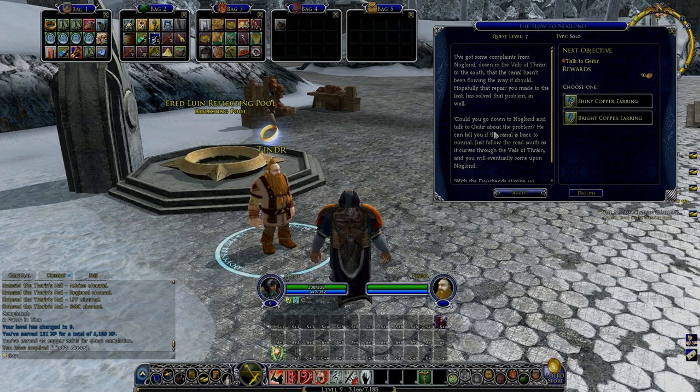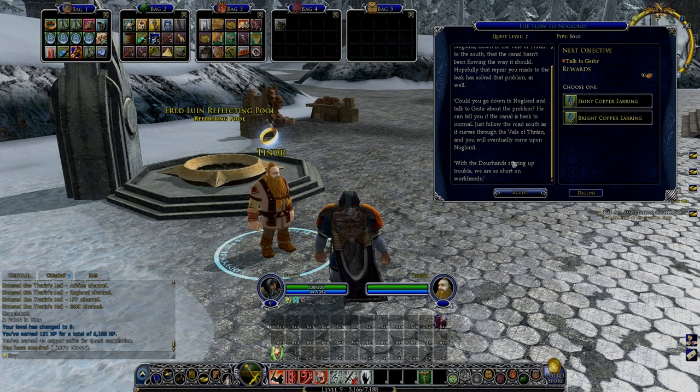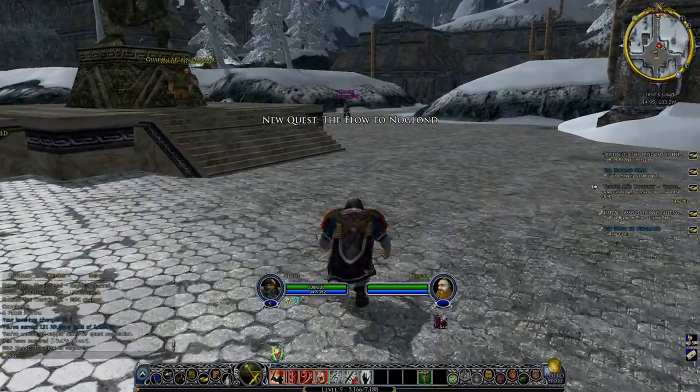There's a problem with the water and the canal in general — now we've fixed the holes, he wants us to go and talk to someone to see what the state of the canal is and see if we can help. So that's down in Nogland.